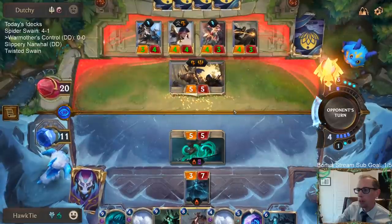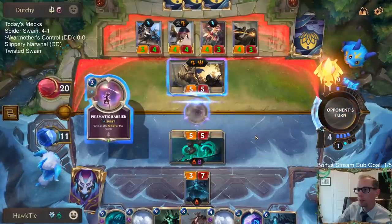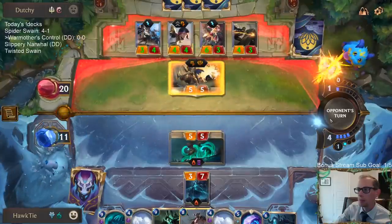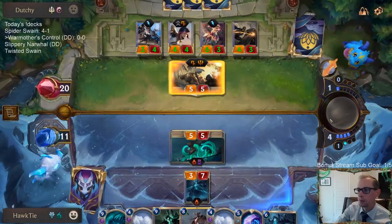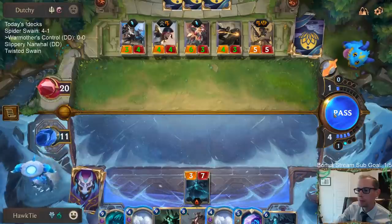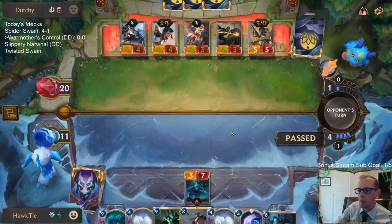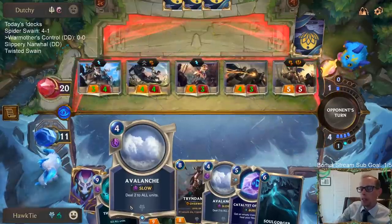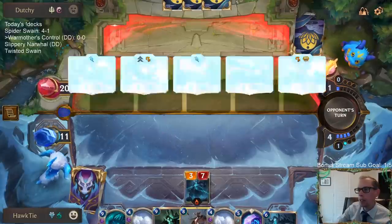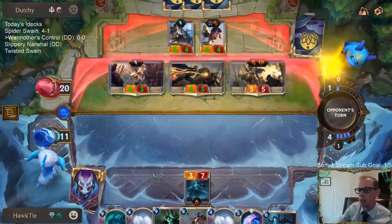If they have a Barrier card, I'm dead. That's what it looks like they're going to do — just go Barrier card here, and then I don't gain life, and then they challenge off to the side. The thing I regret was not Avalanching on turn three and playing the Grasp of the Undying, especially how this played out. I really wish I would have thrown the Avalanche to kill the River Shaper and kept the Grasp.